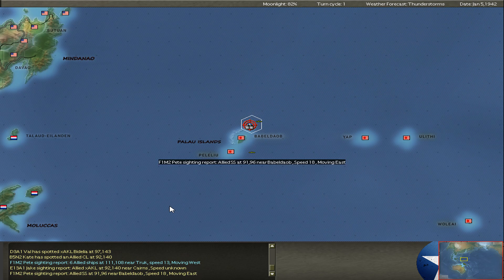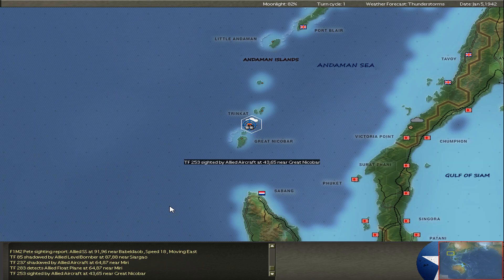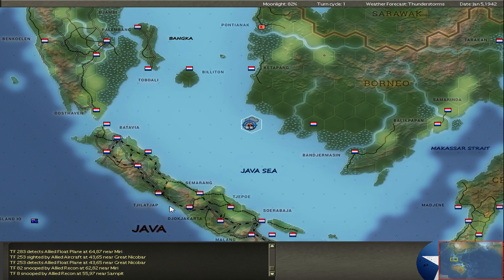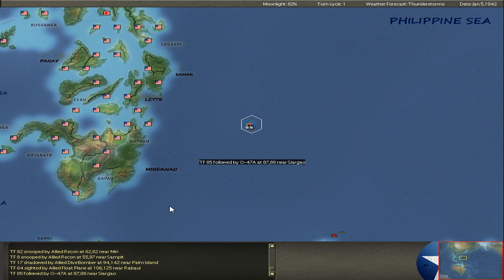The loss of maybe up to nine cruisers for Jochen is a setback and lets me operate my units more freely. I only have to fear the Catalinas, and the Catalinas are really a headache for me — they simply have the range and no cruiser is safe. I must find a way to get rid of them.